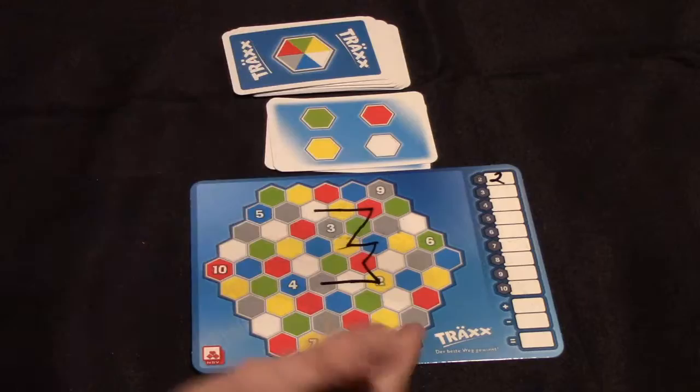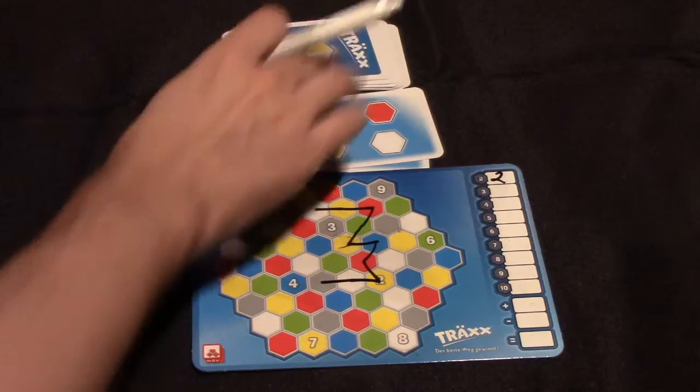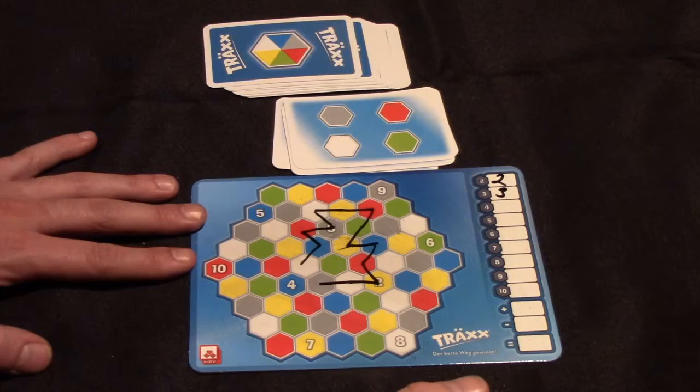You're not obligated to use all four — you can use as many or as few as you like. Also, you have the option to extend your line from either endpoint, so you could extend from here or from here, but you could not do both during the same turn. On the next card, I could go through gray, red, blue, white — that gives me three points because I went through the three.